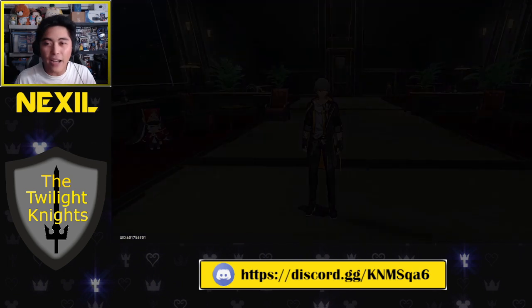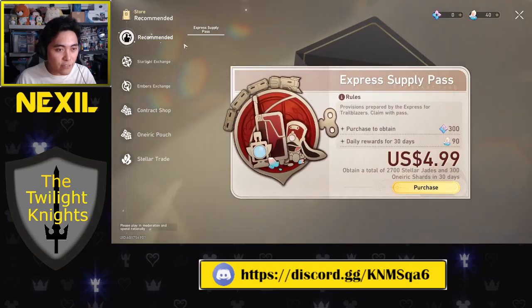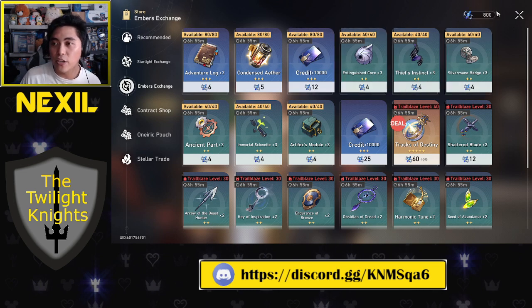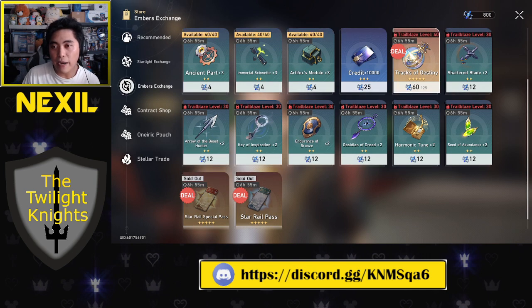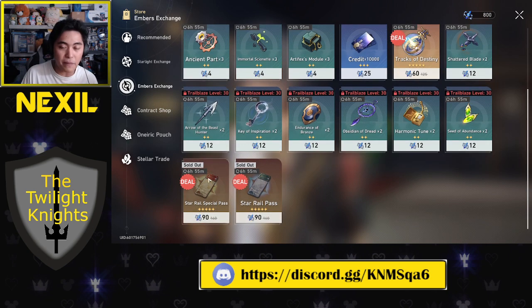Another tip: every single month, go to the store's Embers Exchange page. You get these embers by simply pulling. You'll want to collect all the gold items — both the Star Rail Special Pass and regular Star Rail Pass at a discounted rate of 90 versus 160 embers. You can get five of each per month, meaning in two months you get a guaranteed 10 pulls. Make sure you collect these every single month.